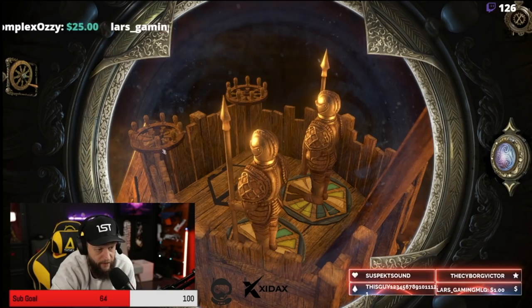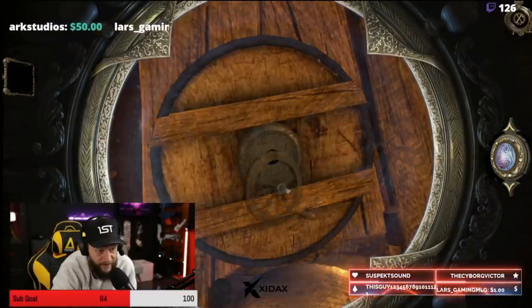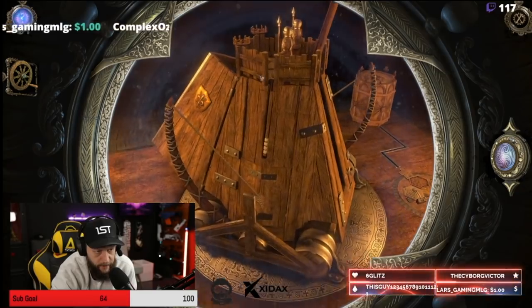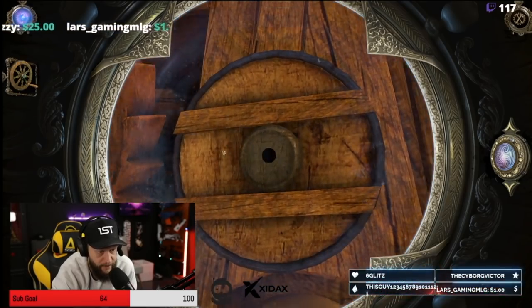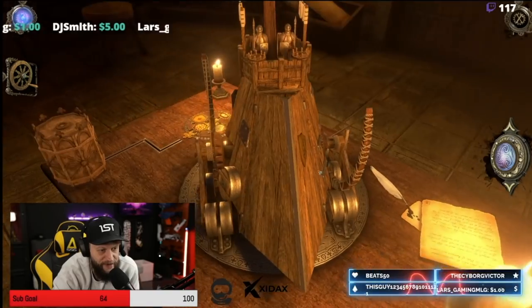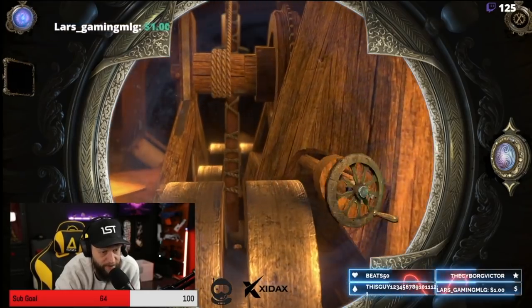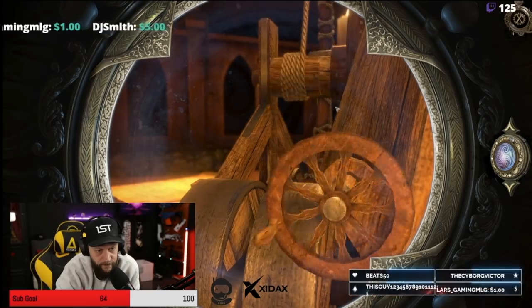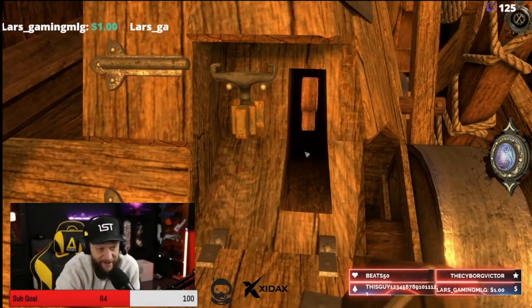A wooden wheel — we have a wooden wheel! I want to know where to put this wheel. Surely it's in here. There we go. Back, bottom, left — okay, that's the front. Back, bottom, left. Nice, nice, nice — good call. We're going to fire the catapult! Let's go. That's pretty cool.